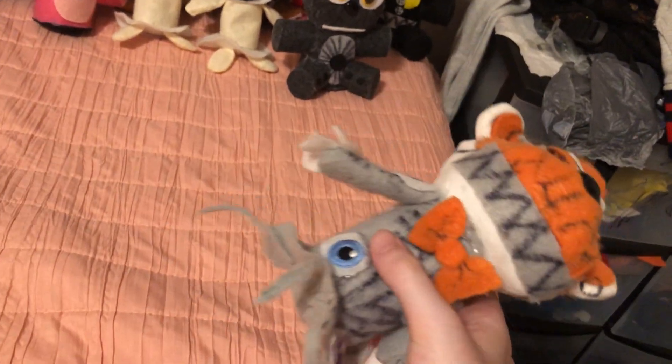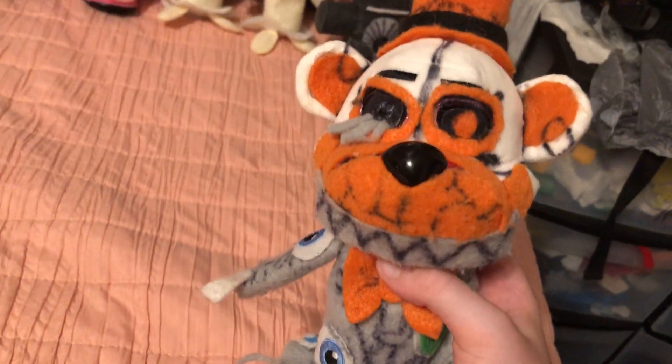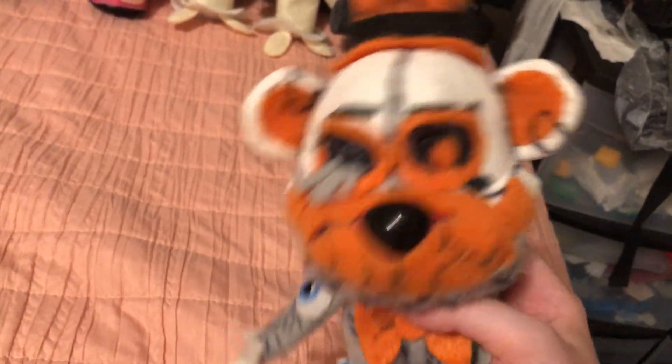Next we have Molten Freddy, which is made from an ex-Funko Foxy and some extra eyeballs I had. I didn't use Ennard because at the time I made the custom I couldn't find an affordable Ennard plushie that I wanted to buy.